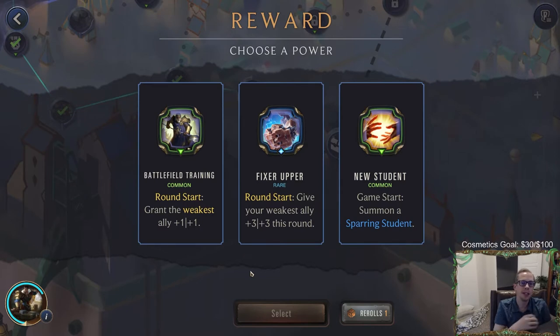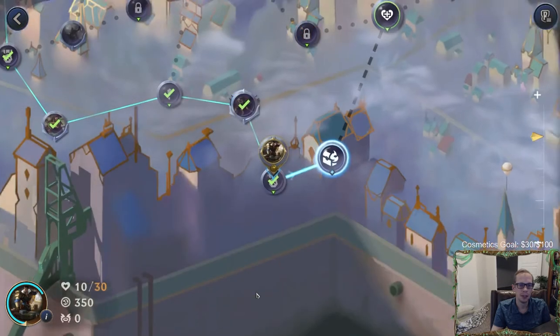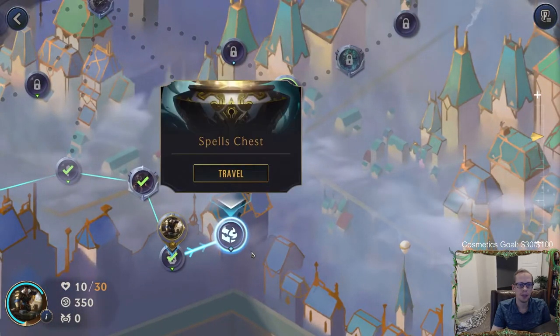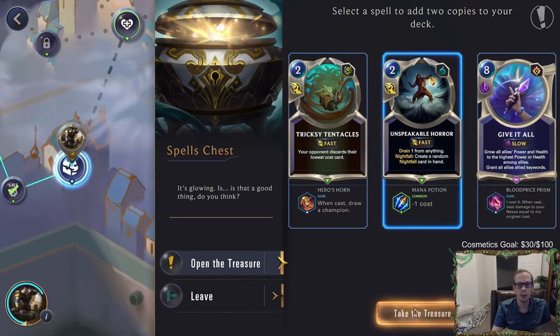We get a new power for facing that mini boss. Fixer Upper - round start, give your weakest ally plus three plus three this round. That sounds awesome. Or we can grant the weakest ally plus one plus one permanent, or start with the Sparring Student in play. I'm gonna choose Fixer Upper - I've never seen that power before. We also get Tricksy Tentacles that draws a champion, or Unspeakable Horror that costs one. I'll take the Unspeakable Horror that costs one.